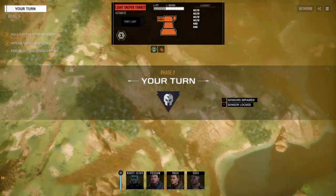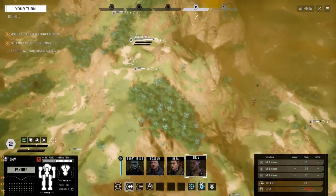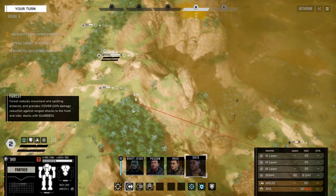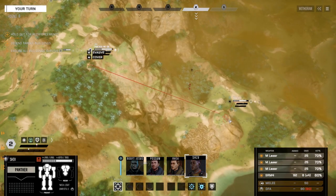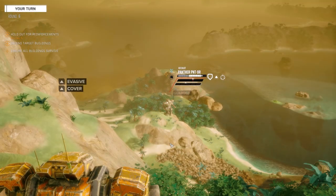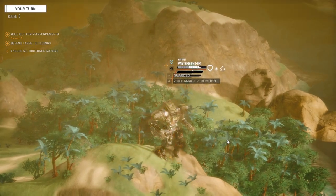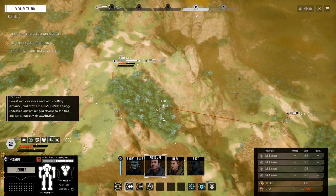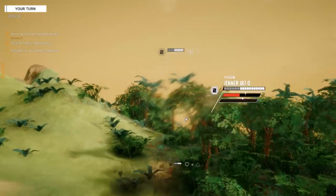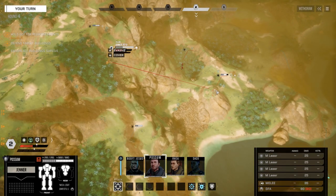That guy is already gone — alright. Now that this other guy's got no evasion left, he's an open juicy meat target. Let's get Possum. I don't want to move too much where that other guy can see us, so we're going to try and stay close to this cliff to make that guy come around further to get to us.